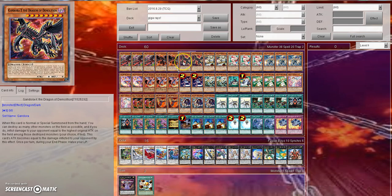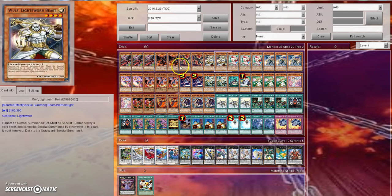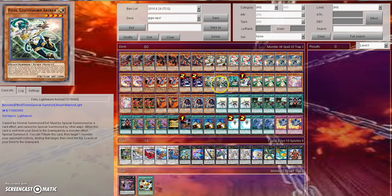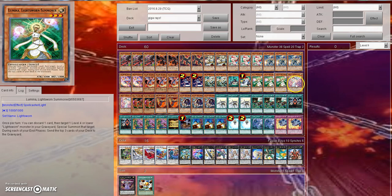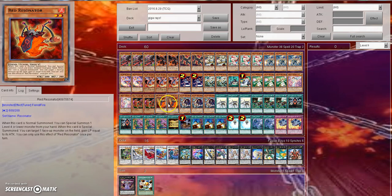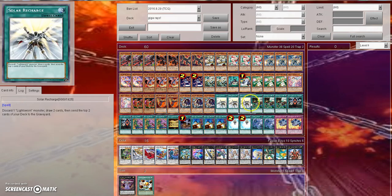Then we've got two of the regular Gandora and two Gandora X, two Wolf, three Fairy Tale Snow, three Raiden, two Trick Clown, three Wyvern, two Necroface, two Felice, Electromagnetic Turtle, Mathematician, three Lumina, two Minerva, two Isa, two Red Resonator, three Eater of Millions.